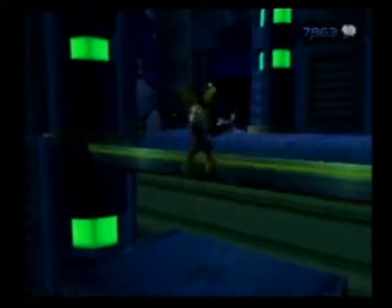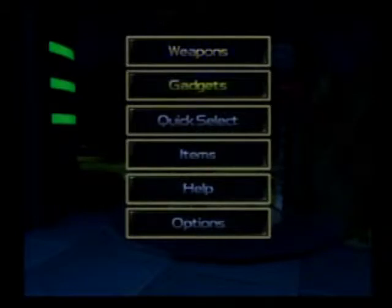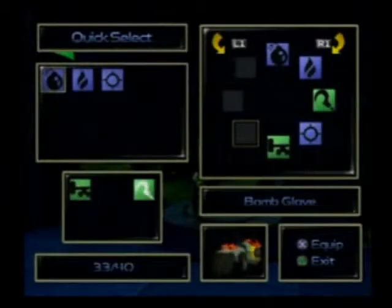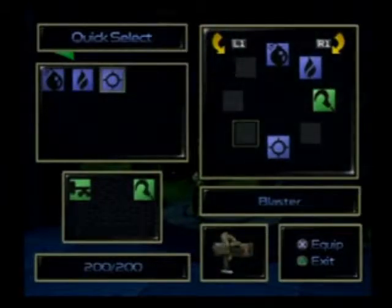Alright, let's go. I don't want the Trespasser on my quick select, so I'm going to take it off.